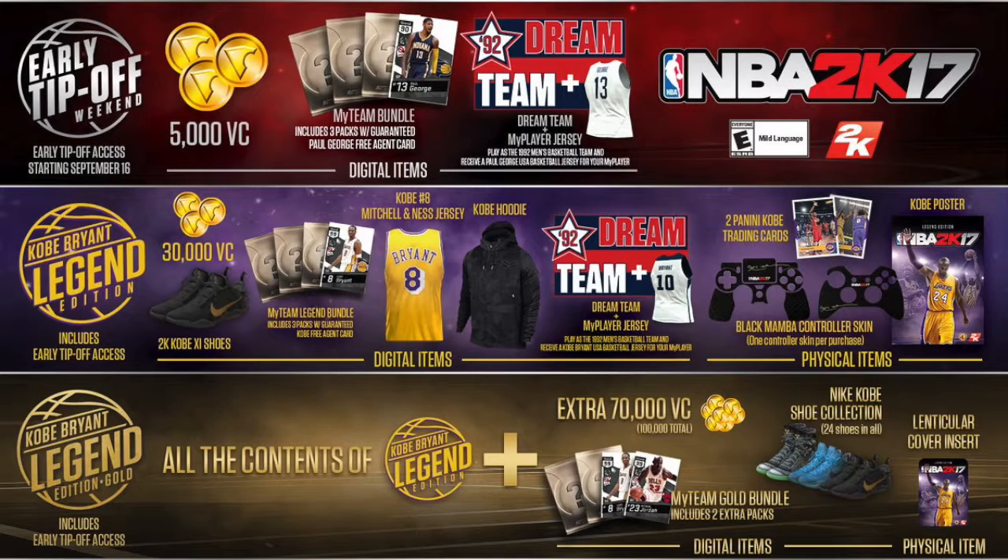Starting off, we have the Early Tip-Off Edition, which means you get to play the game 3 days early on September 16th. You get 5,000 VC and a MyTeam bundle that includes Paul George. You get a Dream Team jersey for your MyPlayer, and that's pretty much it.